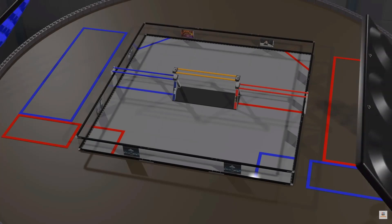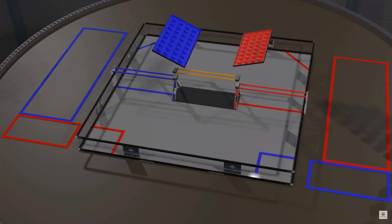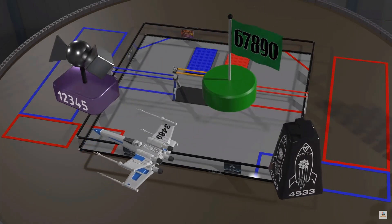During gameplay, stones are assembled onto alliance-specific foundations. These are placed in the center of the building zone, but can be moved by robots during gameplay. Each team can design and build a special capstone, which may be used to score additional points.